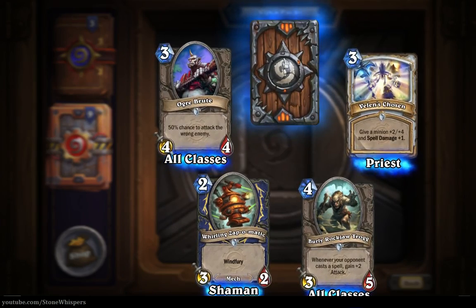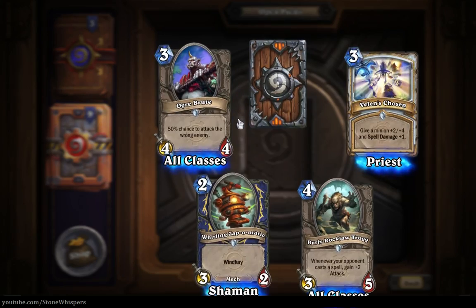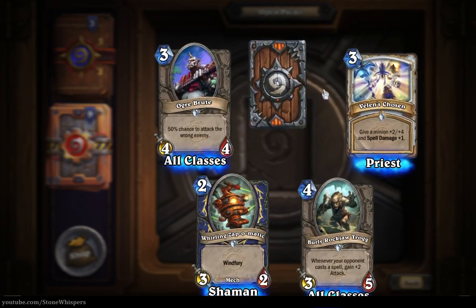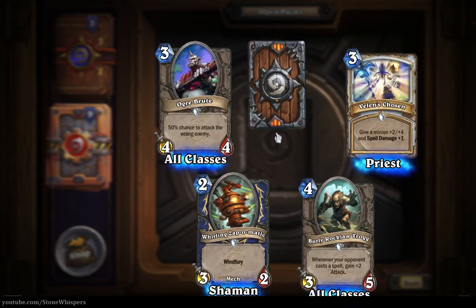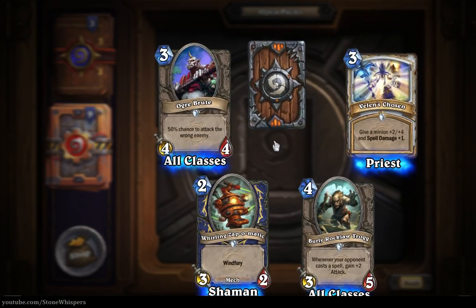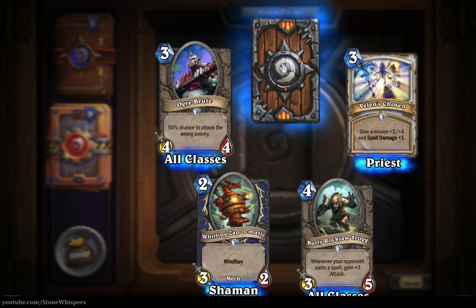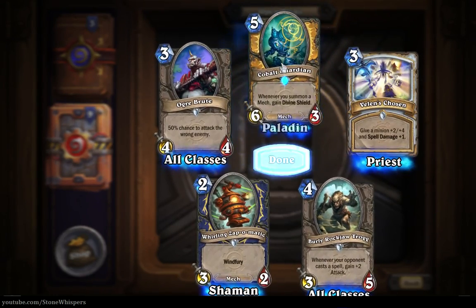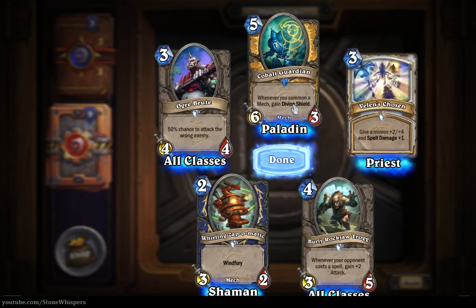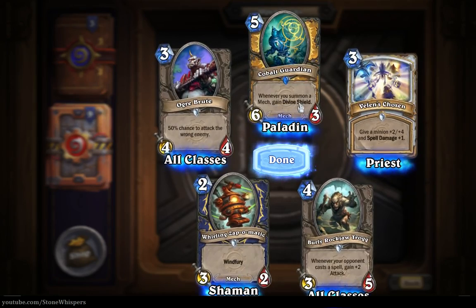Now we have our rare card. I always like to see which way I'll go in to turn it over - from the bottom, from the left, from the right, or from the top. Let's start from the bottom, we'll work our way up, and turn it over. It's the Cobalt Guardian, a six-three for five mana. But whenever you summon a mech, gain Divine Shield.